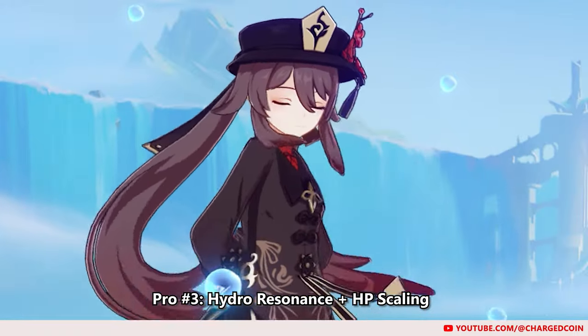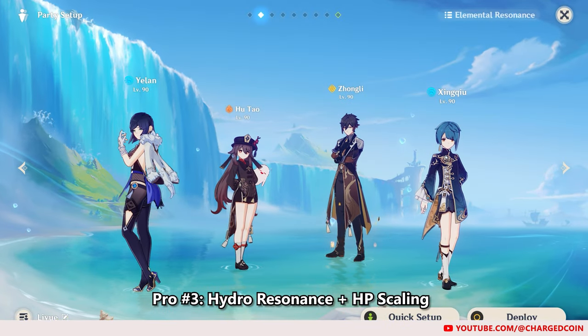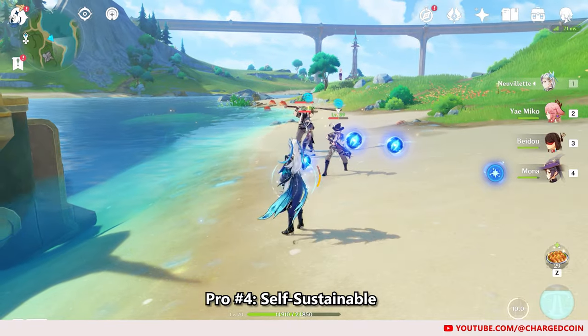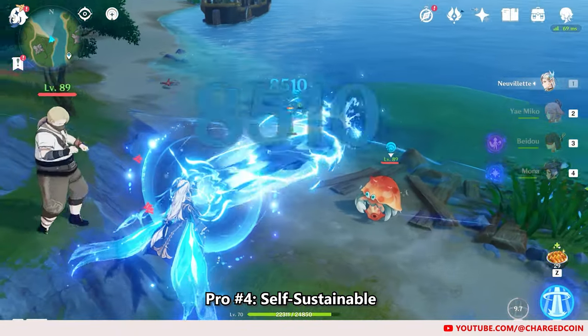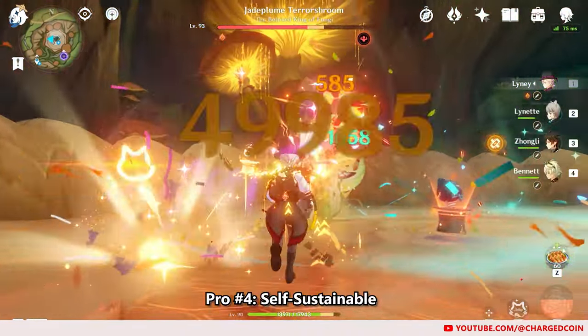This is unlike a character like Hu Tao, who is Pyro but benefits from high HP, and as such needs 2 other Hydro characters to activate the resonance, which limits team slots. Finally, as Neuvillette generates Source Water Droplets which he can absorb to heal himself, he becomes self-sufficient and need not rely on another healer, unlike Nilou, who definitely needs one in order to reach 5 Petal Supply Stacks to deal more damage.